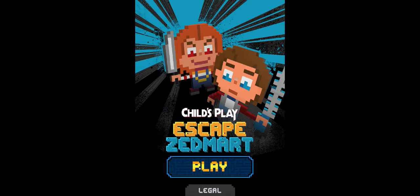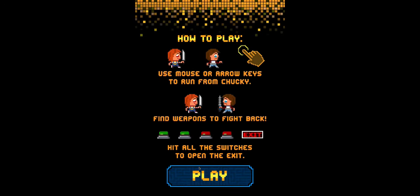How to play: use mouse or arrow keys to run from Chucky — so no WASD. Find weapons to fight back. Hit all the switches to open the exit. Simple enough, let's do it.